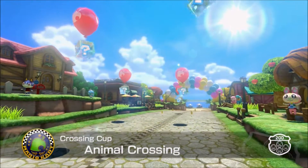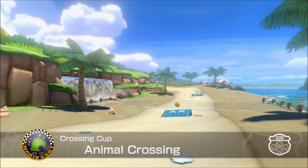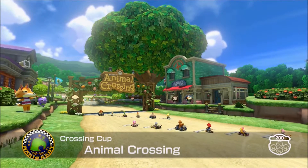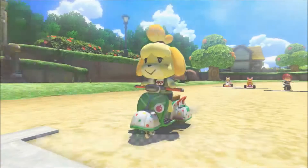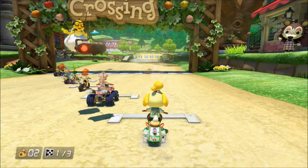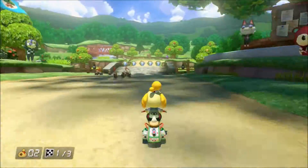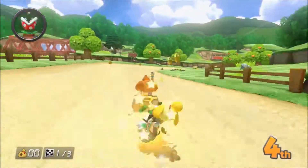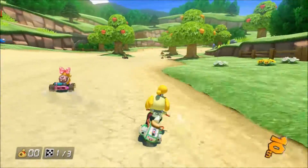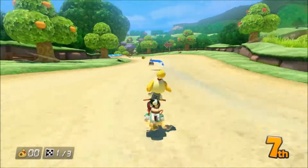It is summer in Animal Crossing, which is appropriate because it's summer in real life. We're playing as Isabelle wearing our summer outfit. We've got Sable and Mabel cheering us on from the Able Sisters. We need to at least beat Donkey Kong to make up that one-point deficit. I love this course. I like how there are four different ways of doing this with the different seasons.